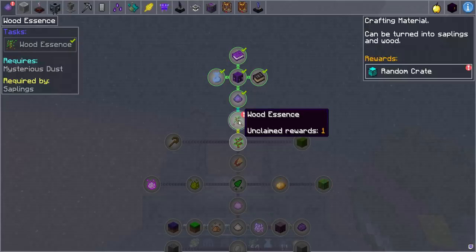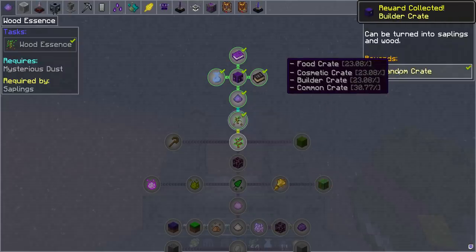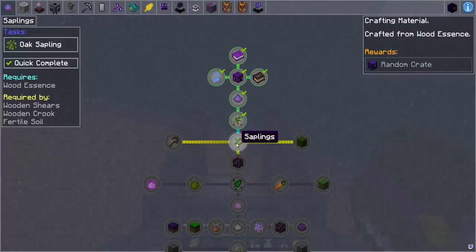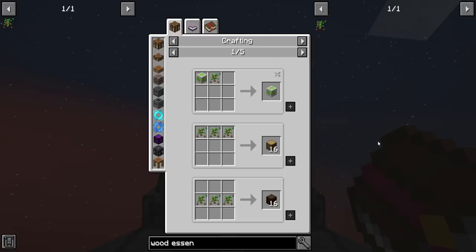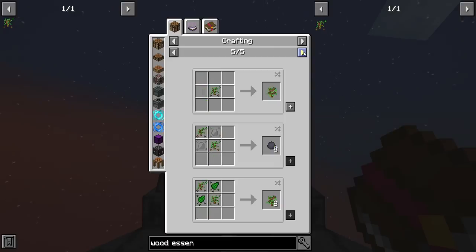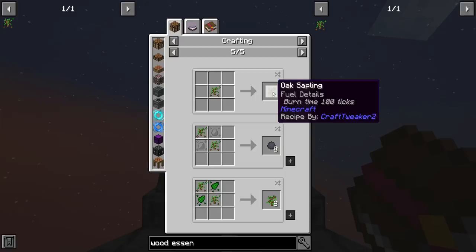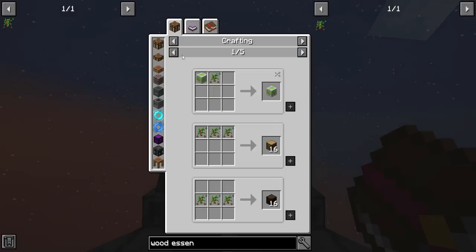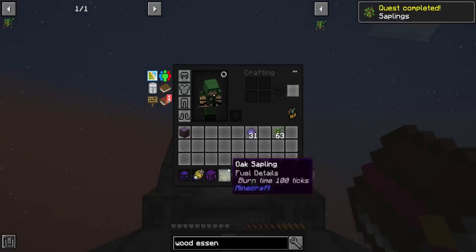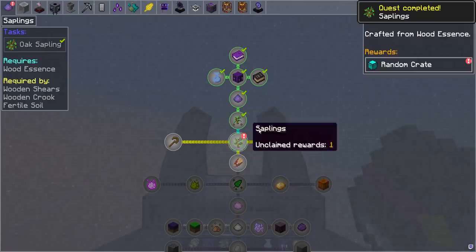This gets me a random crate - either food, cosmetic, builder, or common. I kind of like the builder ones. Next, craft from wood essence - we've got saplings. If I hit U to find out what I can make: you can make different woods! Regular wood essence gets you an oak sapling. That's the only thing I can make right now, so let's do that. Gets me one oak sapling. That completes this and I get a random crate.